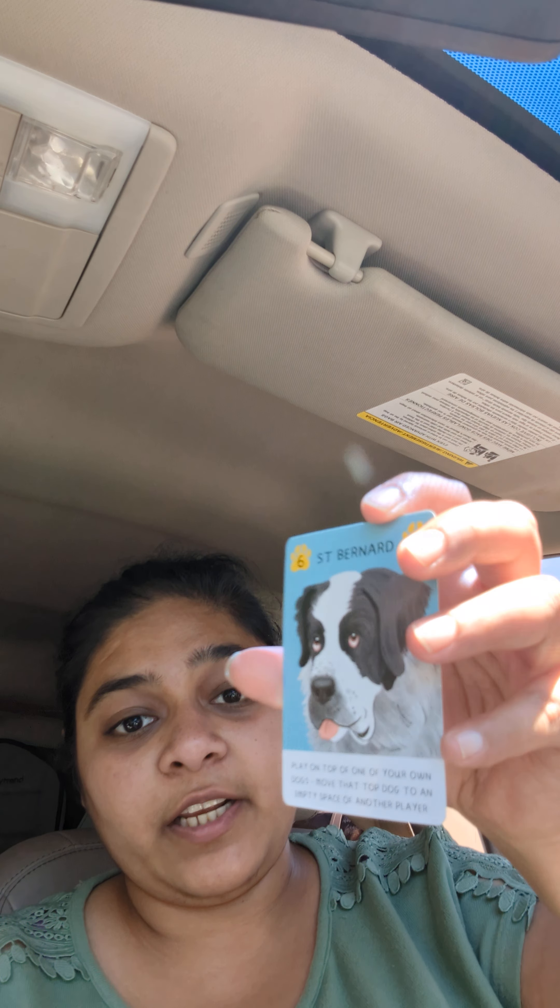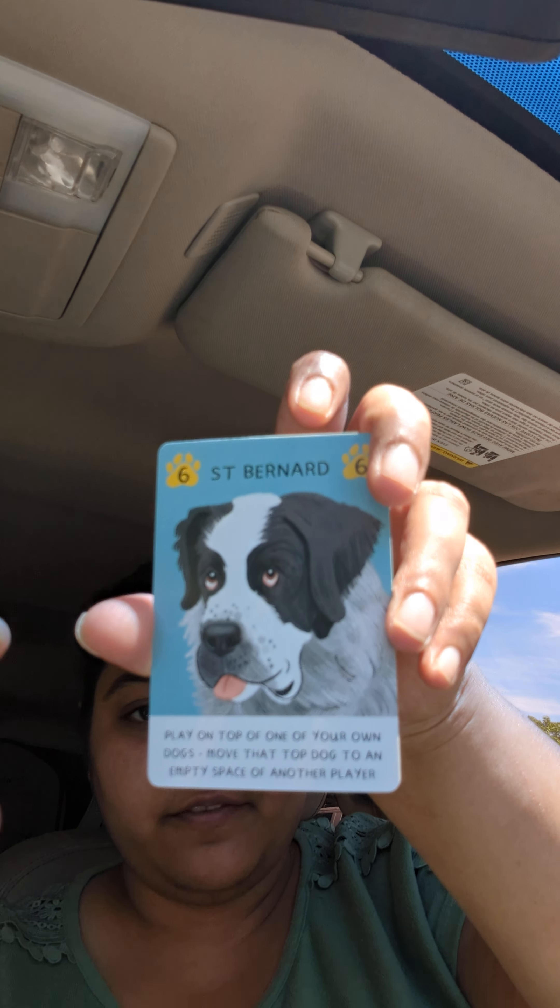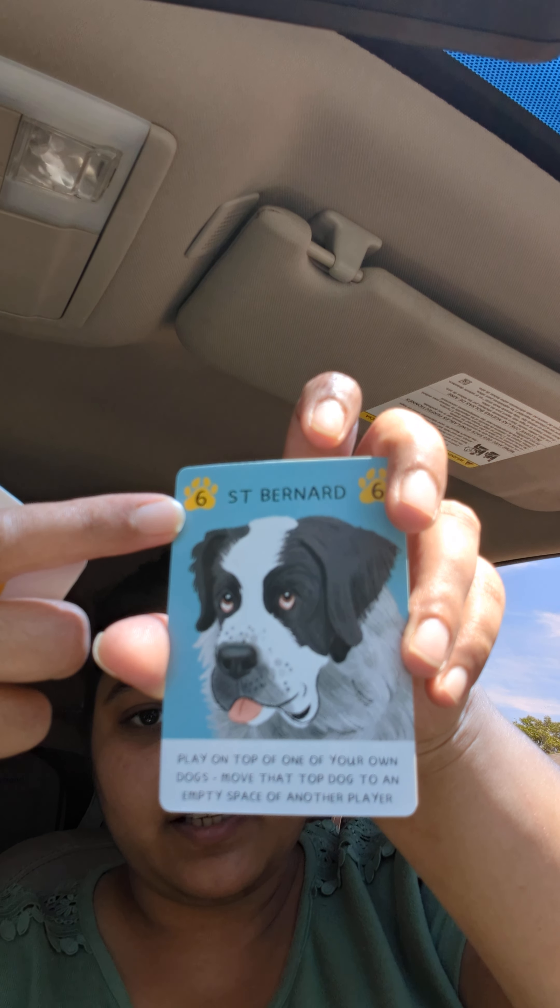Each card has its own rule, so you have to do what it says. For example, this is the Saint Bernard — it gives you six points, shown on the paw. The Saint Bernard card says: play on top of one of your own dogs, then move that top dog to an empty space on another player's weekday card. So you take your low-numbered card, put the Saint Bernard on top of it, and then place that low-numbered card on any empty weekday space of another player.